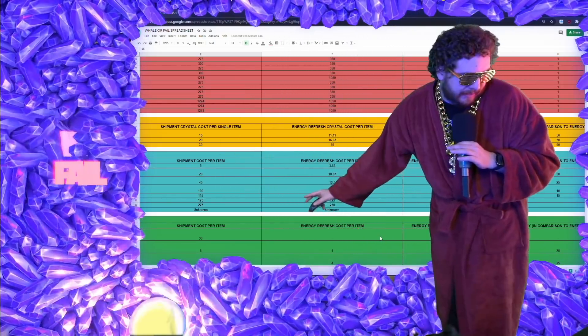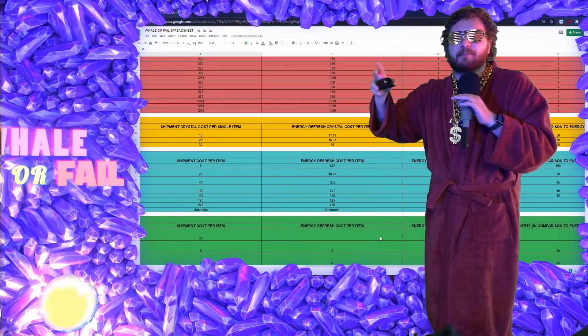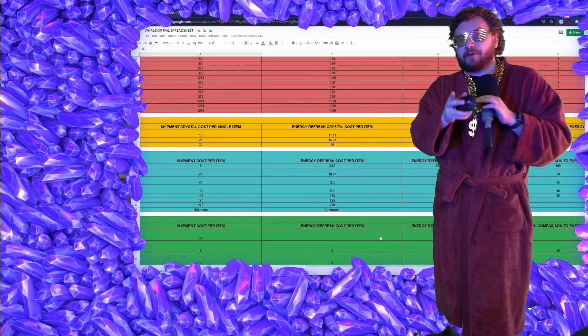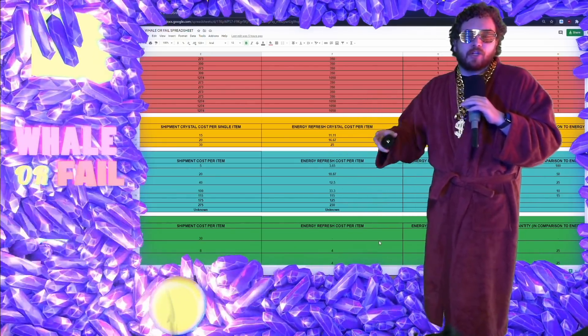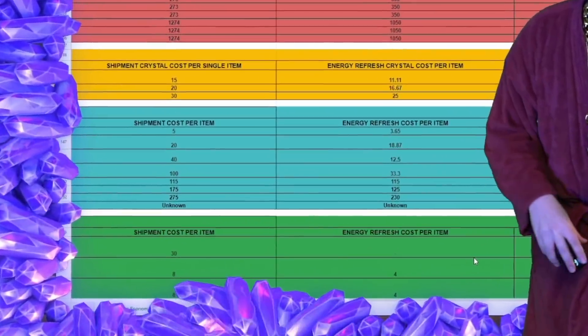Really, all we're doing to get that pay-to-play number of 275 is 30 times 9.1666, rounded up, which gets us 275. And if you're free-to-play, farming those gear 12 pieces costs about 25 crystals each with your crystal energy refresh. When you do 25 times 9.1666, round it up, you're getting 230.